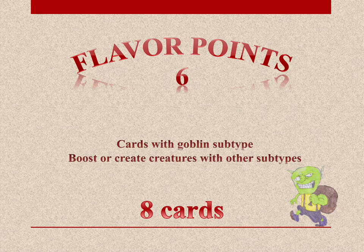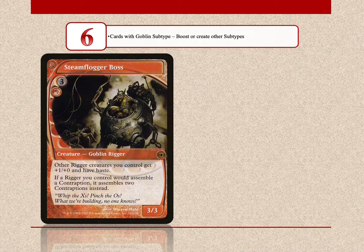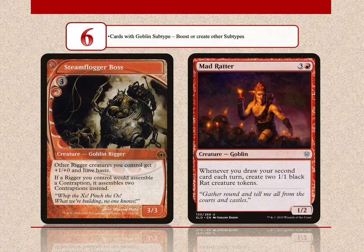Moving on to 6 flavor points, we have goblins that boost or create other creature types. In this slot there are a total of 8 cards. Such cards are the Steam-Flogger Boss, a lord for Riggers, and the Mad Ratter, who creates rats.